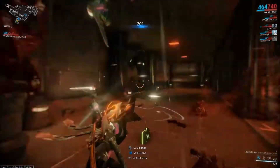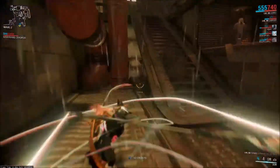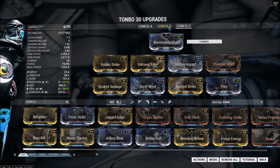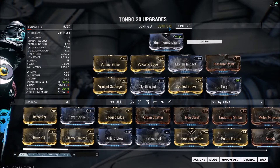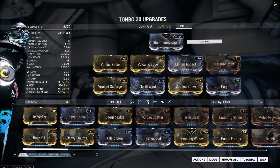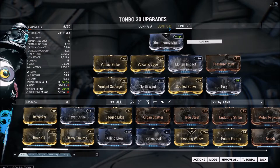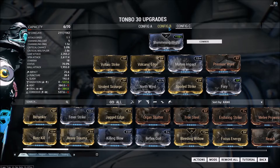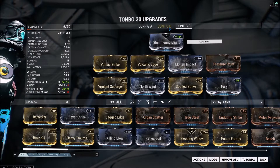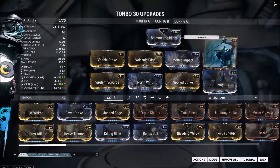As far as builds go, I used a pretty simple build emphasizing status chance as well as damage. I used Point Strike, Spoiled Strike, and Fury in all three of my different builds. For Grineer, which is the build you're looking at here, I took Voltic Strike, Volcanic Edge, and Molten Impact to make Radiation, Virulent Scourge, and Northern Wind to make Viral.